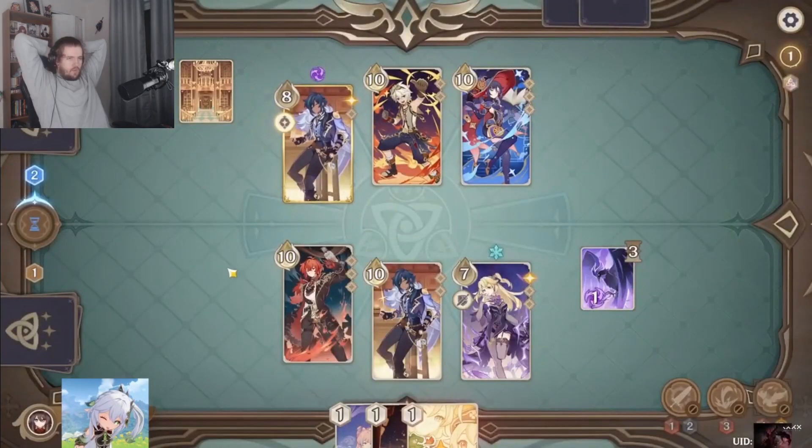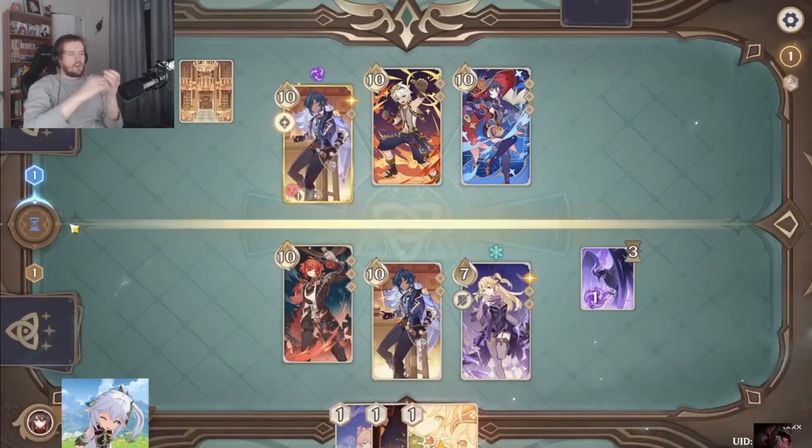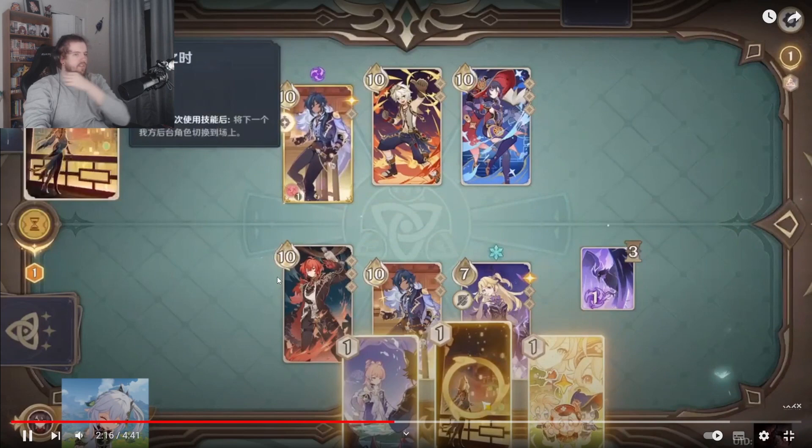Stick around to the end of the video to see this. There were leaks of the idle animations — I think you can spend currency that you get from playing to upgrade your card. So if you look at Kaya here, like how it's moving and stuff, every character card has something like this.